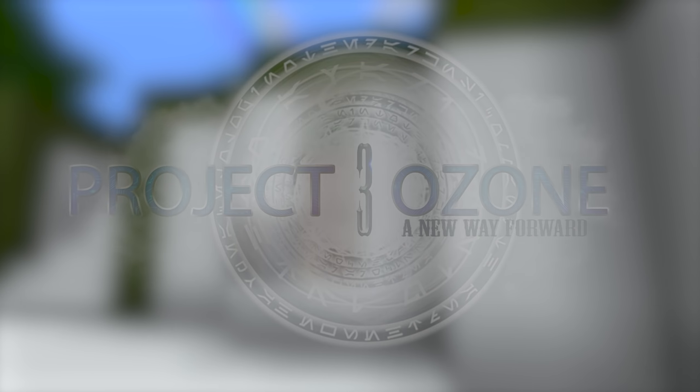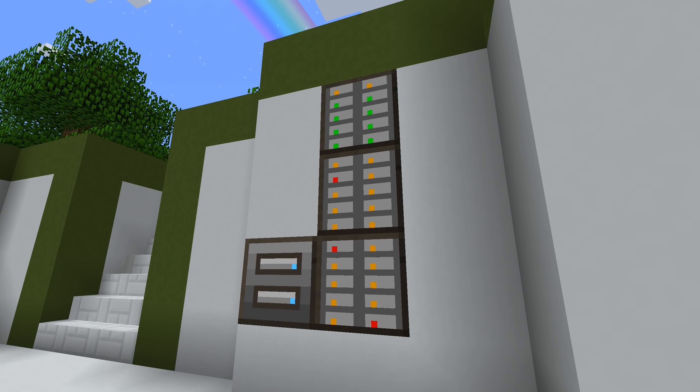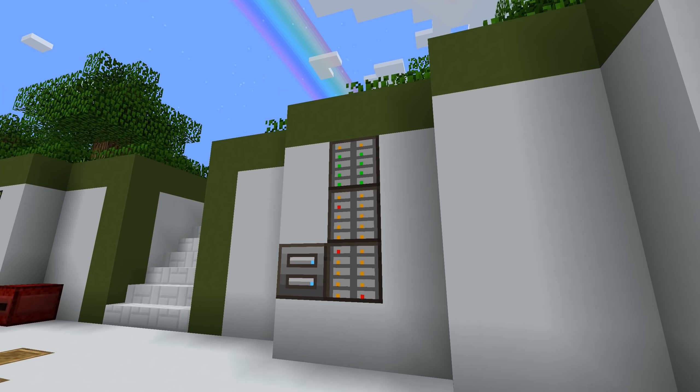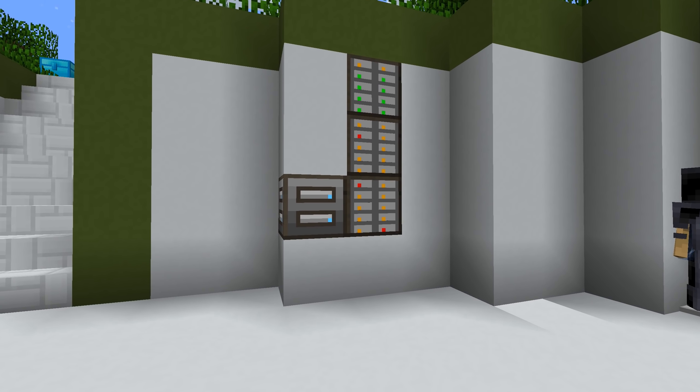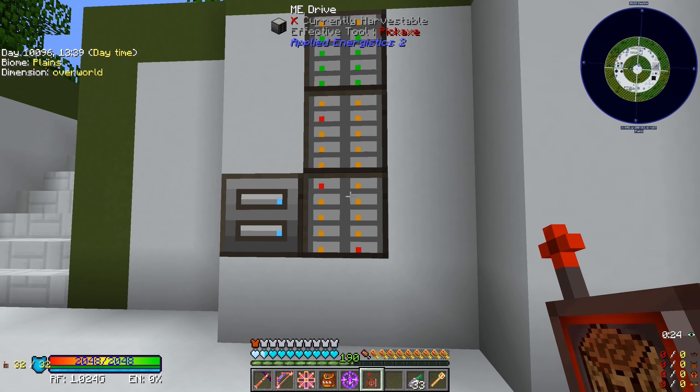Welcome back everybody to another episode of Project Ozone 3 Kappa mode. I've been sitting here looking at my drives - I have red dots on them. I was pretty sure we'd been taking care of all our different resources that we're getting loads of and putting them into barrels.